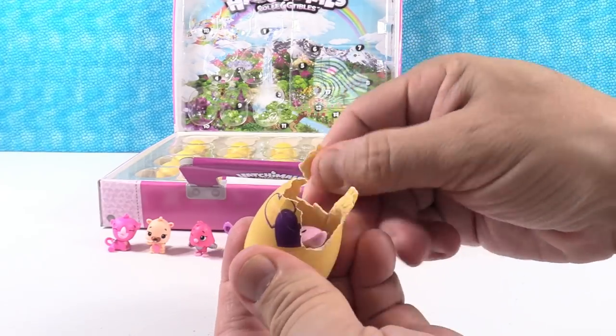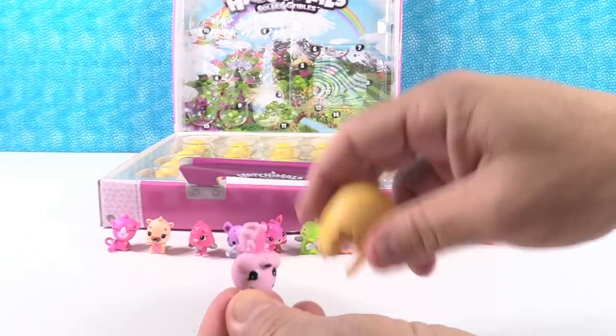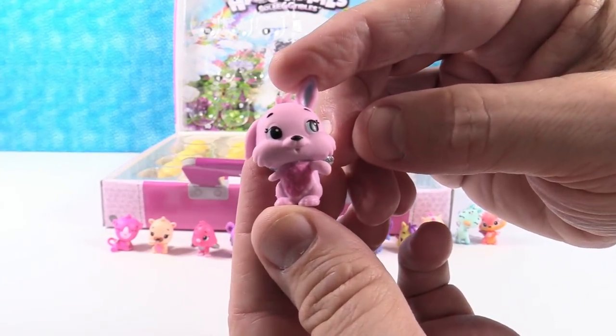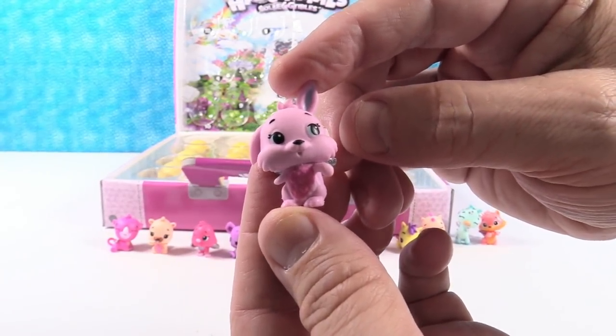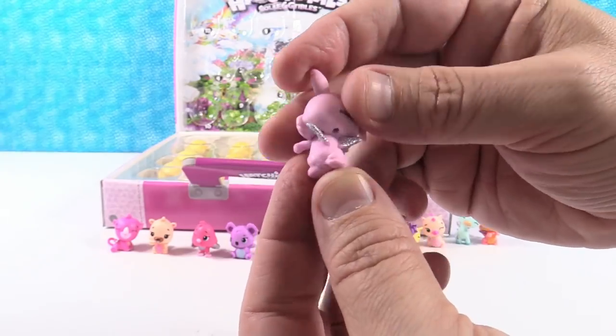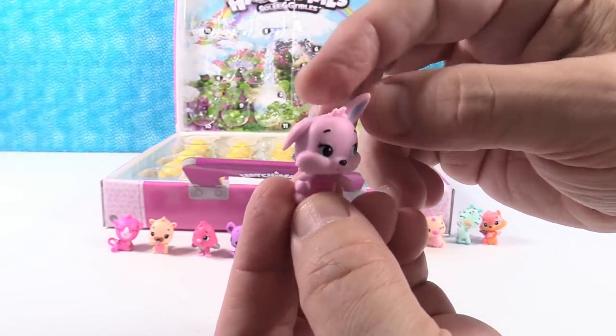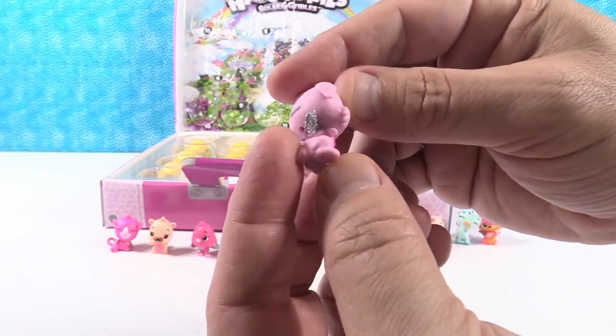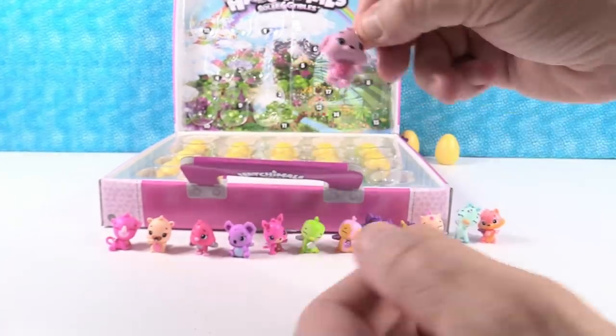Somebody with big ears — one of my favorites. This is Bunwee! The little rabbit. Bunwee — why did I say Bunnelby? Bunnelby is what you get when you combine the rabbit and the bee. Bunwee is adorable. This is a really pretty color for Bunwee.